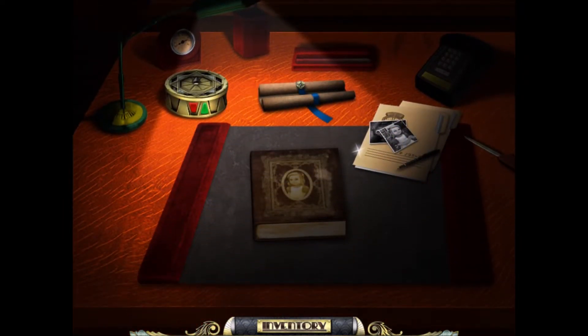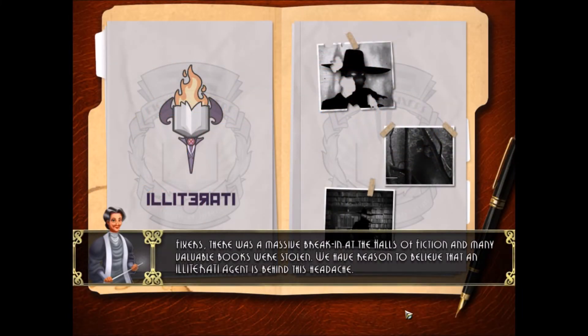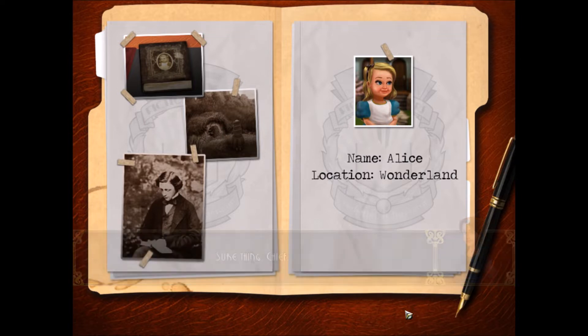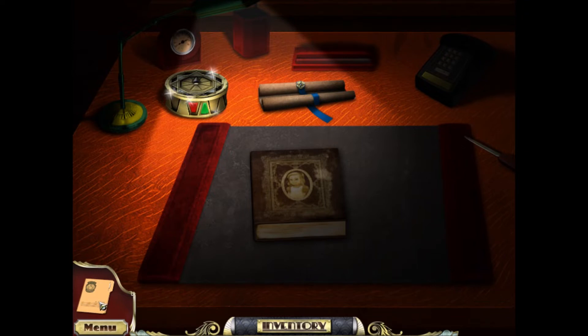So I'm one of the Fiction Fixers. I need to fix all the damage that Victor Vile has caused. Let's start by looking at the case file. There was a massive break-in at the halls of fiction and many valuable books were stolen. We have reason to believe that an Illiterati agent is behind this. You two will be heading into Alice's Adventures in Wonderland by Lewis Carroll. This will basically serve as our journal for the rest of the game. I really love the name Illiterati — that's a funny name for a group dedicated to destroying books.